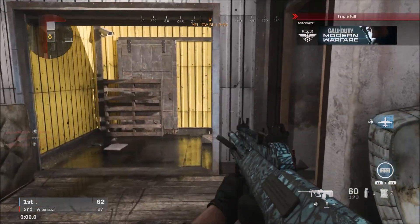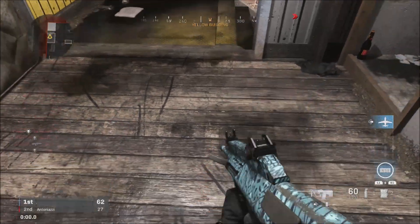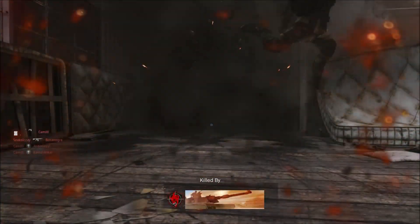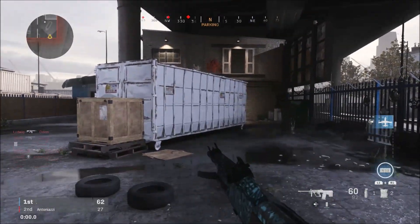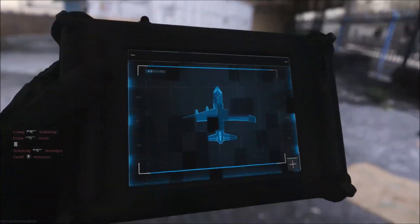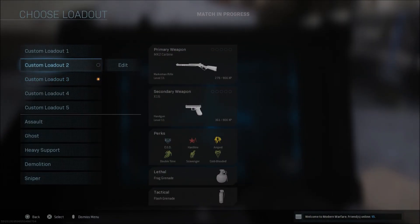From there, you're going to want to obviously get the killstreak that you want to duplicate in game. So in this case I'm going to be using the gunship as an example. Once you do have your killstreak ready to go, you're going to want to go ahead and kill yourself, and as soon as you do, you do not want to move out of your spawn location.